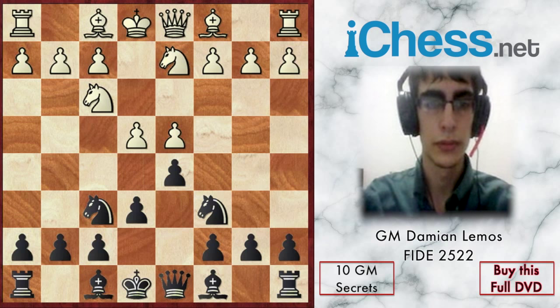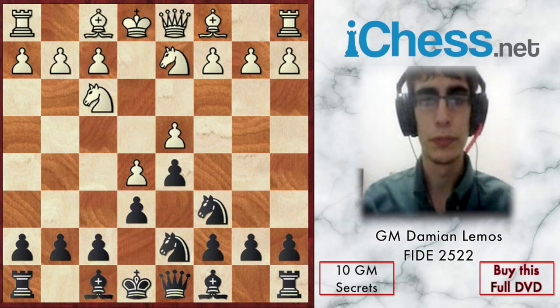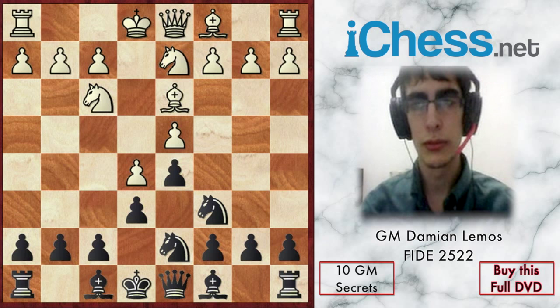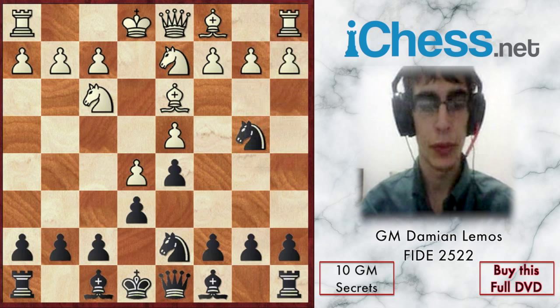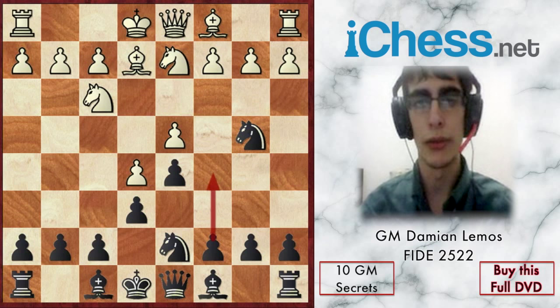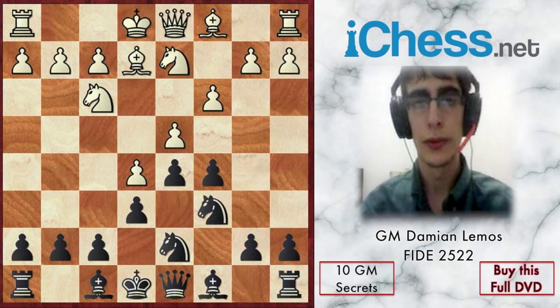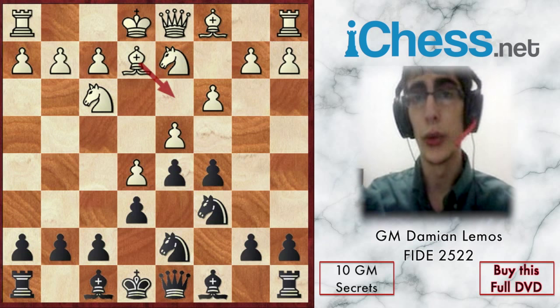Black plays Nf6. White plays Be2. I think Bd3 is probably a mistake because then we can play Nb4 and then c5 afterwards. Even if we lose a tempo, white will have to play Bd3 sooner or later, and we win that tempo back.